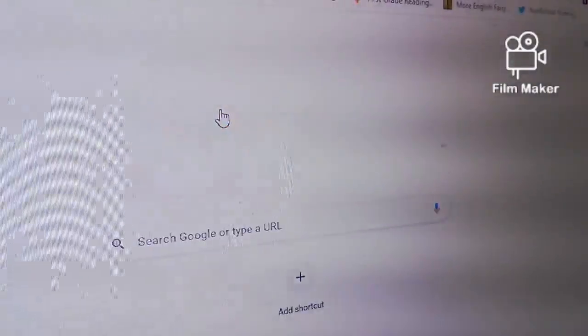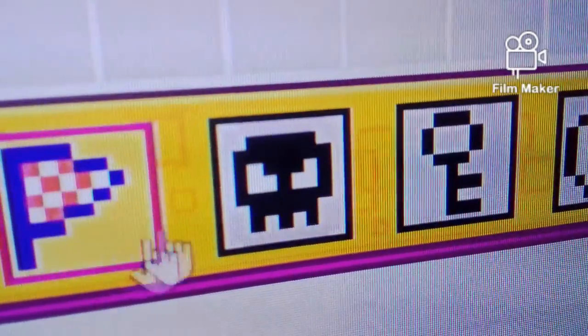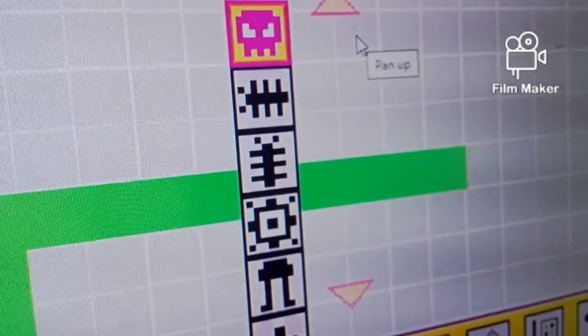Did you ever see this Google game? You just click on it and design your own game. You can add little blocks and stuff like this. You can also add your enemies.